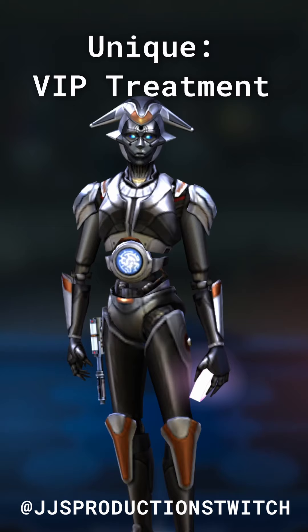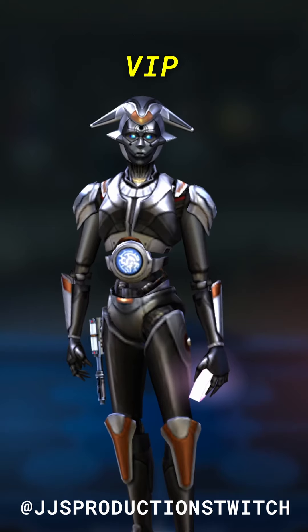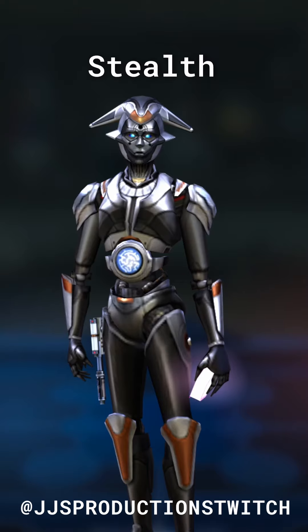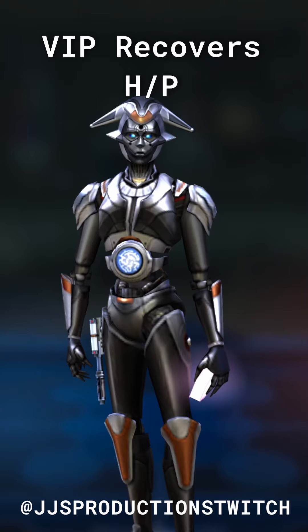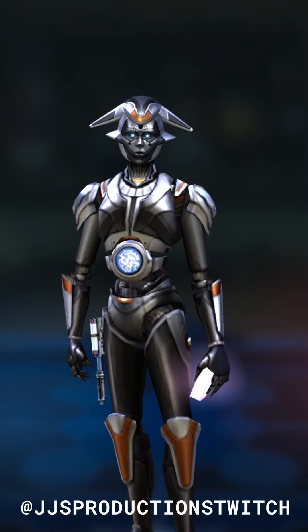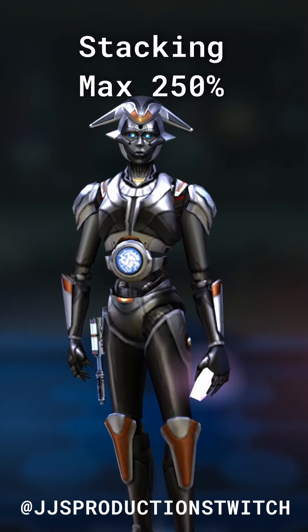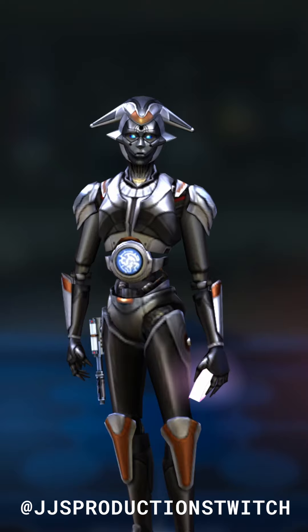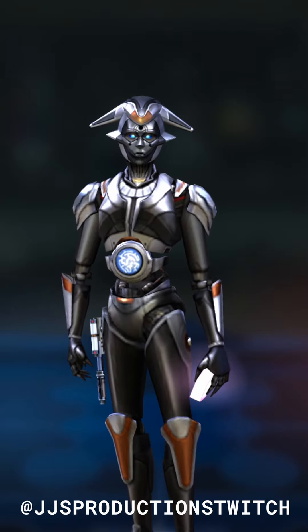Sortie's unique ability, VIP Treatment: at the start of battle, the weakest ally gains VIP. The VIP gains stealth for 2 turns whenever damaged, and Sortie recovers 5% health and protection. The VIP recovers health and protection and gains offense up for 2 turns if Sortie is damaged. Sortie gains defense up and 50% protection up, up to a maximum of 250%, for 2 turns if damaged. Sortie and the VIP are immune to turn meter reduction if all allies are droids.